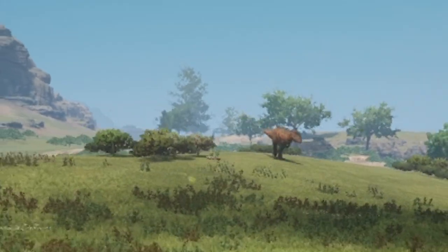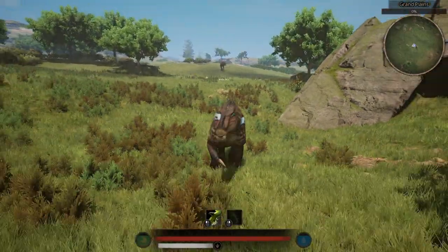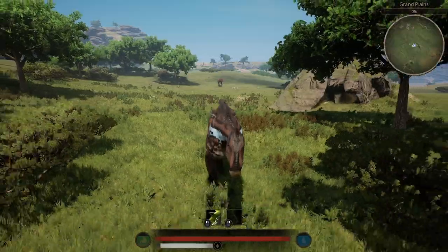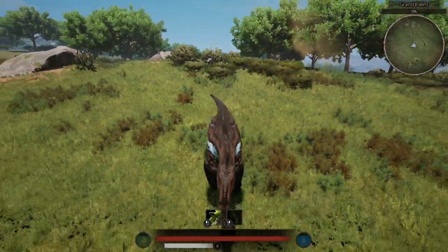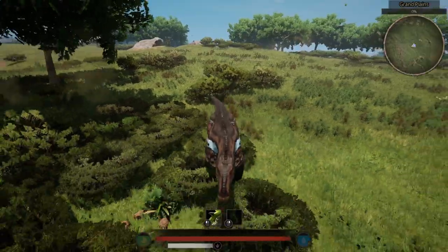One of the fiercest carnivores who have ever existed, and a coward running away — the Iguanodon. When facing a deadly adversary, running away is a normal reaction, but what if I chose to fight instead of flight? Let's find out what we should do to win that fight.